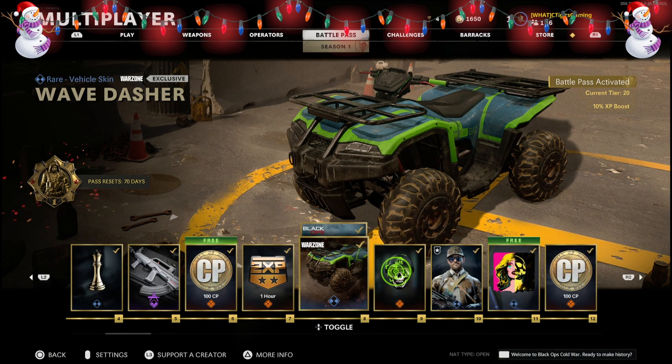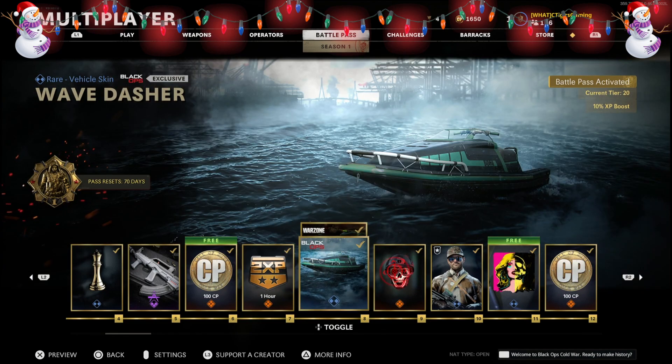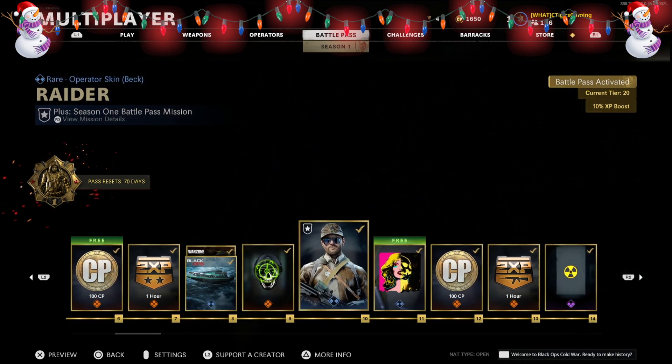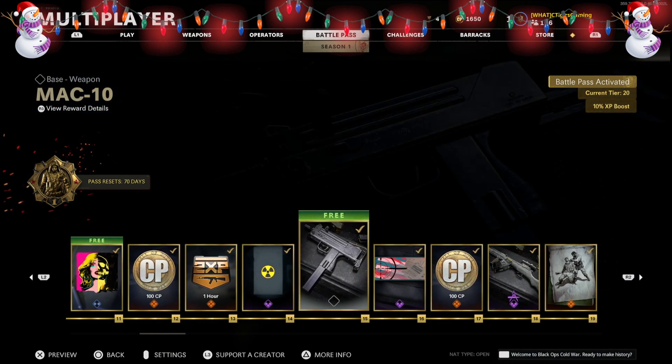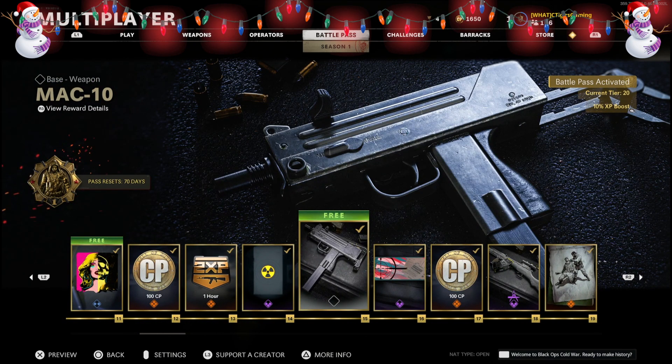At Tier 8, you can unlock two things instead of one: the Wave Dash, which is the Warzone-exclusive vehicle skin, and another Wave Dash which is the Black Ops Cold War exclusive version. There are also more emblems, operator skins, stickers, and COD Points throughout the pass. At Tier 15 you'll unlock the first free weapon: the MAC-10.